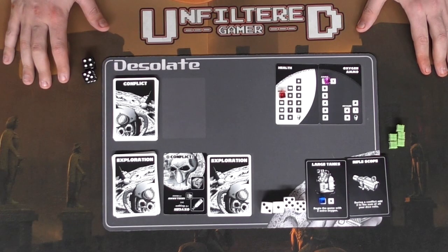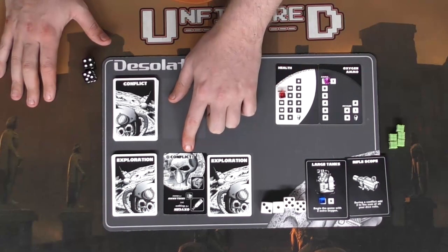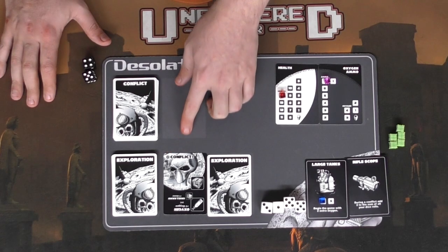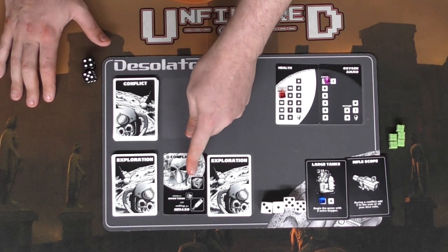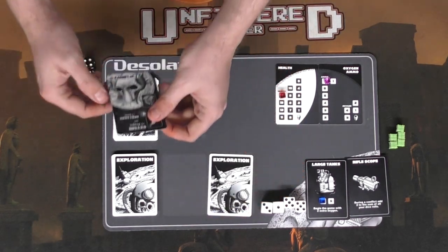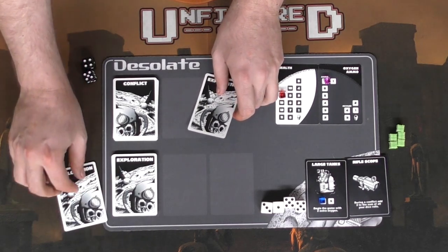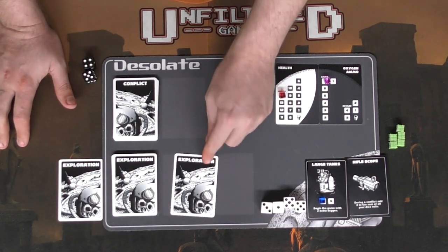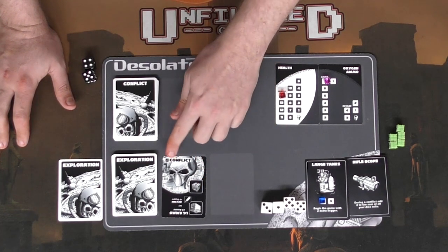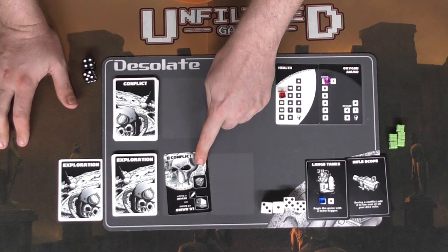I'm ready to begin. The setup is already done for me. I drew the top card of the deck — it's a conflict, an alien worth five. I could fight it and get a large chest, but I don't want to, so I'll discard it. The next card I'm forced to reveal, and I'm forced to fight it if it's an alien — and of course it is.